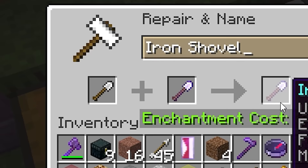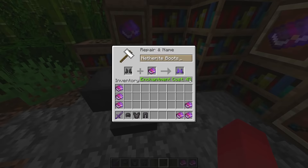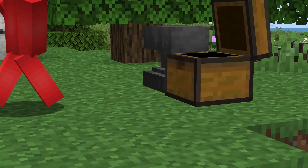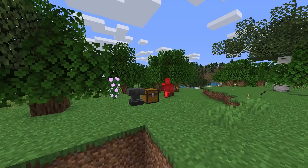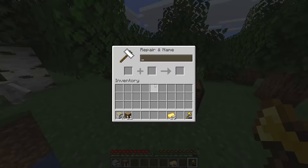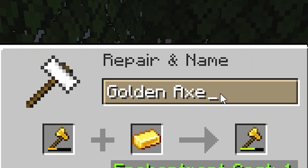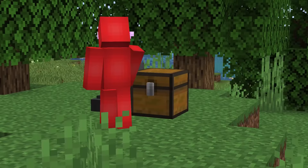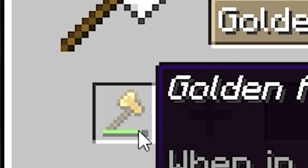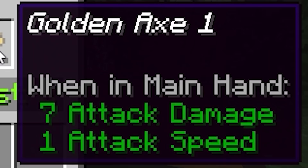Number three: anvil costs can get annoying pretty fast. All it takes is a few enchanted books in the wrong order and bam, it's too expensive to use. So before you find yourself in that hassle, try this: apparently by just renaming the tool every time you go to repair, it's enough to stop the repair costs from jacking up each time. The game treats it as a simple name change operation and forgets the rest. Just some minor change like adding a space or a number to the end is good enough.